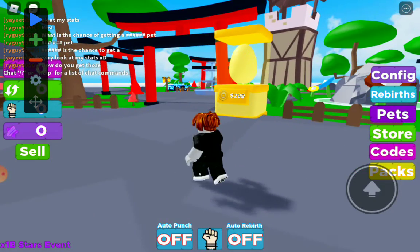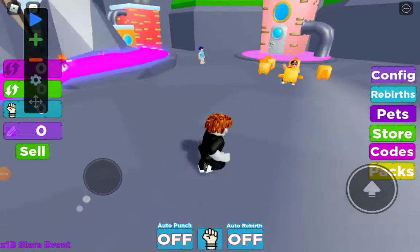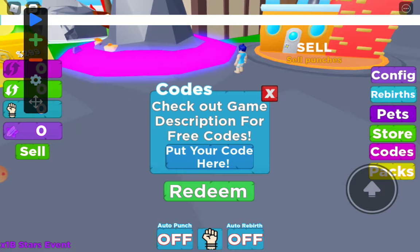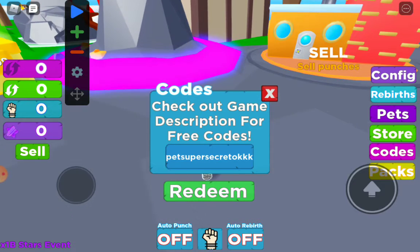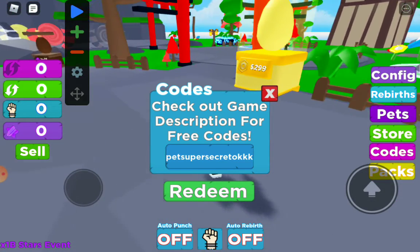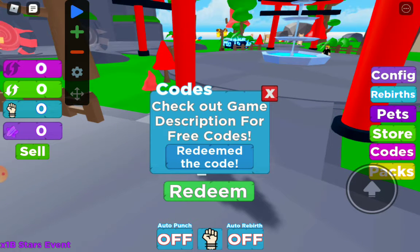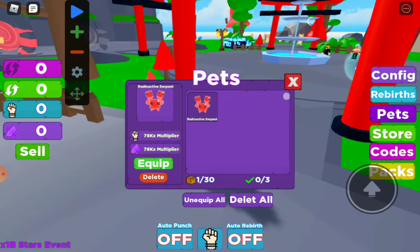I'll be showing you all three secret codes. Here's the first one. The first one is called Pep Super Secret Code AKK. I want you to have a second to look at the code. And I'll give you the Radiative Serpent.